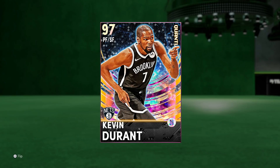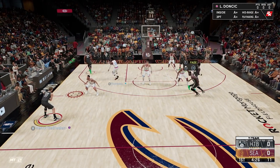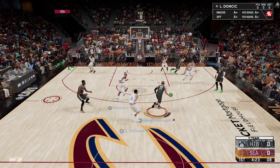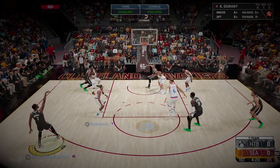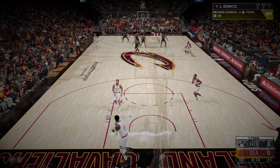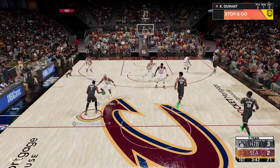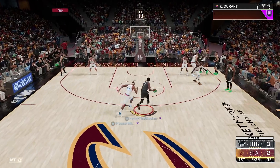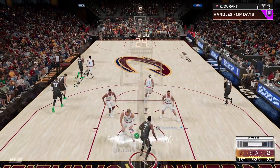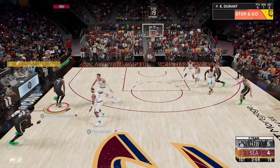Without further ado, let's hop into a game and see what the new Galaxy Opal Durant is all about. Alright, welcome to another HTB gameplay — it's not the toughest opponent because of the limited weekends, but we're gonna put in the work. Durant catch and shoot jumper is looking nice on quick — you love to see it. For those that don't know, his jumper was on normal on the pink diamond, now it's on max speed — it's about to get nasty. Durant's got the speed now, there's gonna be nobody that can stop this card on an iso.